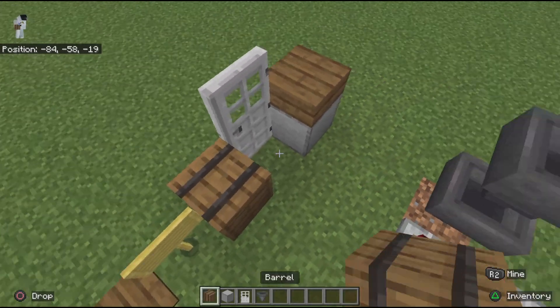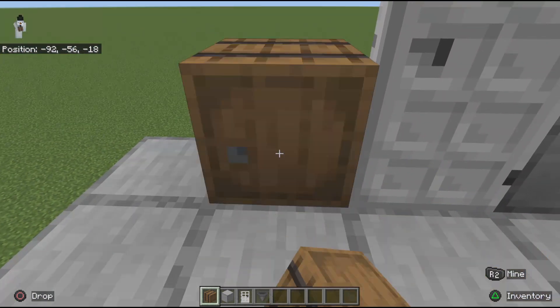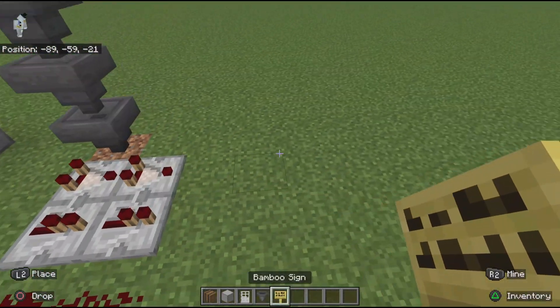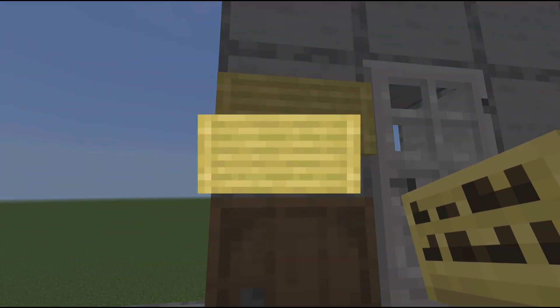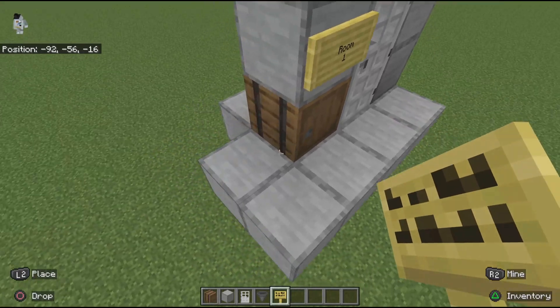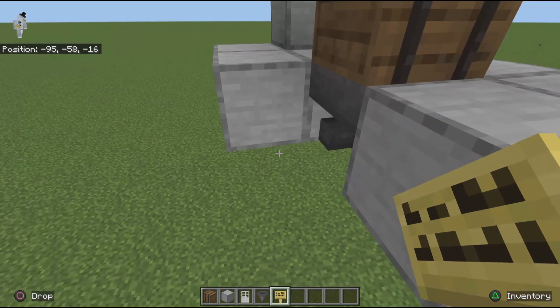Now I place a barrel on top of the hopper, then finish the wall around the door. Don't forget to place a sign telling users which key goes to which door. You can remove an extra block back here and see that the hopper is pointed into the room — that's very important.